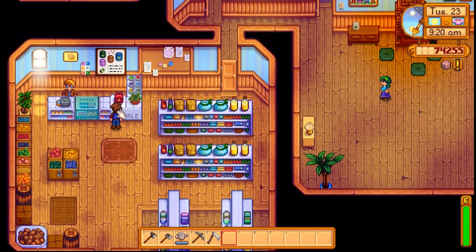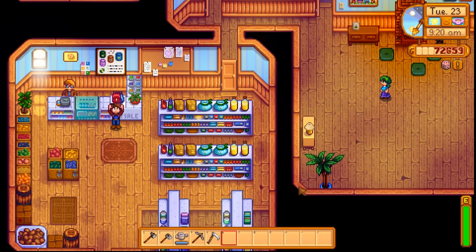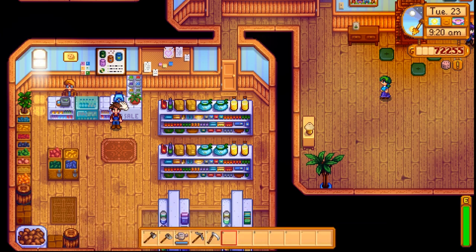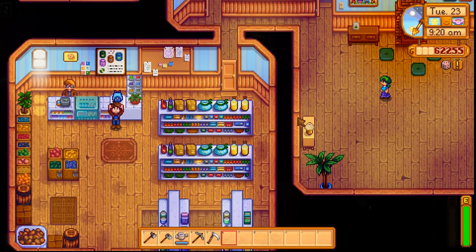In Pierre's shop, you can buy backpack upgrades. Each one unlocks an additional row of inventory slots and they cost 2,000 and 10,000 gold respectively. I consider the first one to be a priority purchase and you should be saving up for it from the start. The second one is really useful and I'd definitely advise grabbing it sooner rather than later, but it isn't as mandatory as the first.